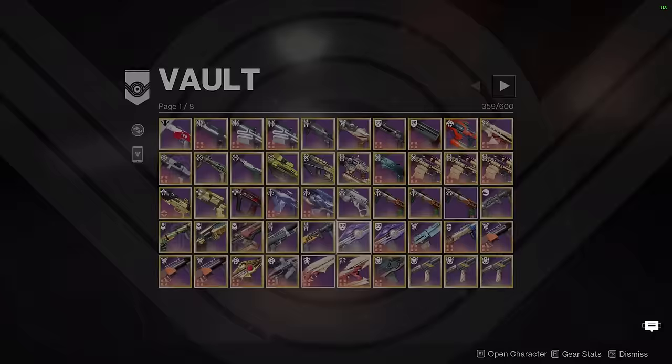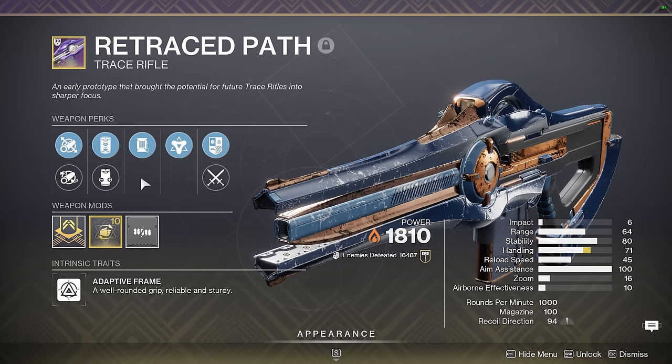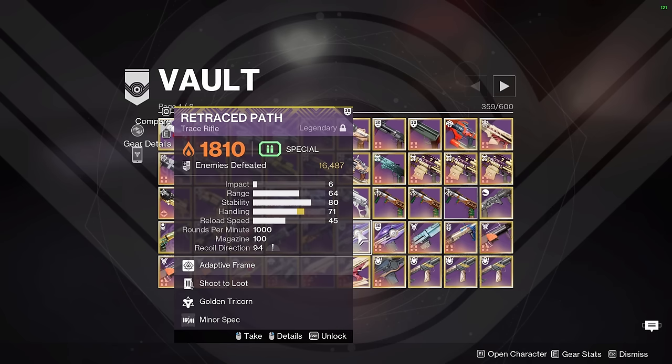Next up we have 2 Retraces. Unfortunately, this is the only Retrace with Shoot to Loot that I was able to keep before it became craftable and they removed Shoot to Loot from the perk pool. I actually had a Shoot to Loot Frenzy and a Shoot to Loot Demo roll that I would have preferred. Imagine a Shoot to Loot Demo Retrace for something like Verity's Brow — absolutely excellent. Unfortunately this is the only one I kept. A lot of my friends don't have Shoot to Loot Retrace and they kind of regret it because there are no Shoot to Loot Solar Trace Rifles in the game right now. I also have an Adaptive Munitions Demolitionist Retrace — this is my Verity's Brow Retrace path because it has enhanced Demo. It's solar, you can throw grenades and reload it, get grenade energy back using Demo. Adaptive Munitions is also decent for barrier champions if you ever get anti-barrier trace or are radiant.